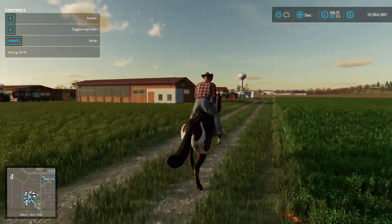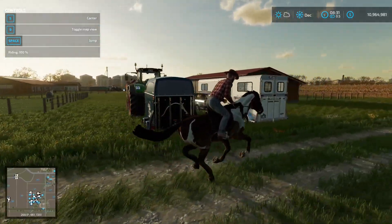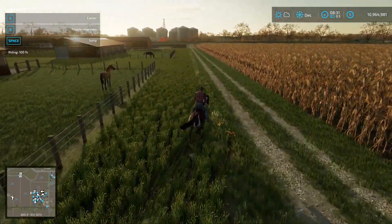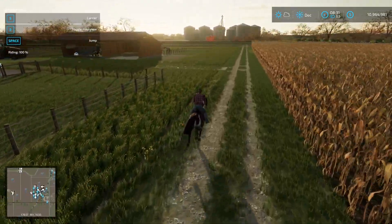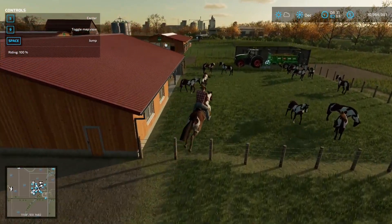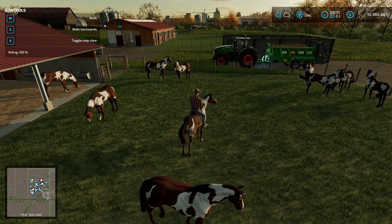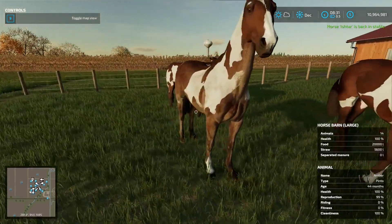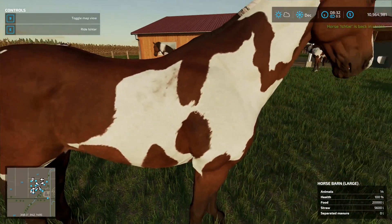You'll notice the other horse getting dirty around his hind legs — horses get dirty over time even if you don't take them out for a ride. At 100% fitness we can take the horse back into the barn, jump the fence, and slow it down. To clean a dirty horse, walk up to it and click the left mouse button until it's all clean.